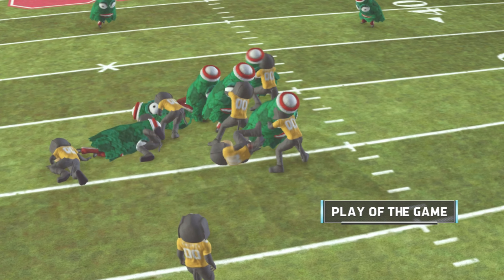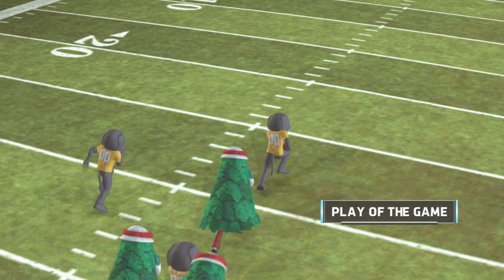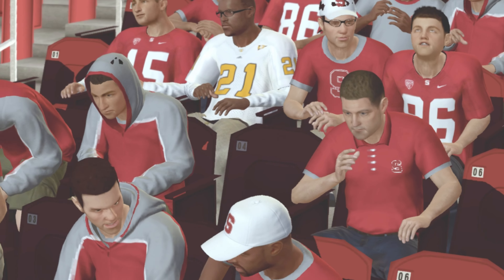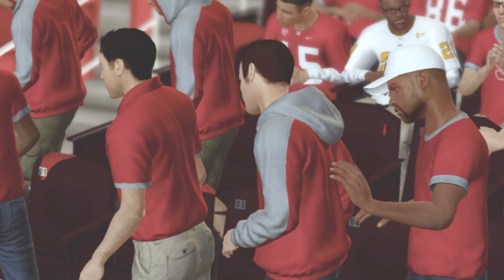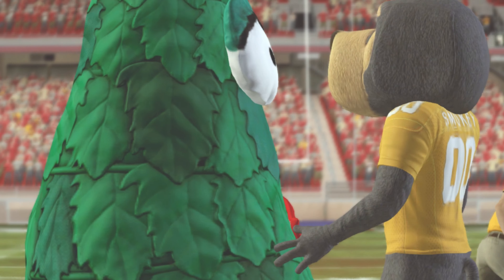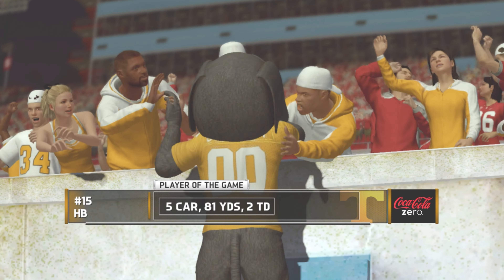He's sacked. The linebacker does such a good job of disguising his blitz. As a linebacker in college football, one of your biggest responsibilities is being able to get to the quarterback. That time he timed it up perfectly — was able to get through the offensive line and put the pressure on the quarterback. And they got it.